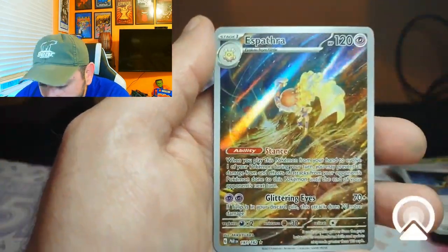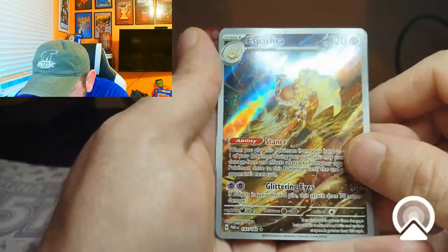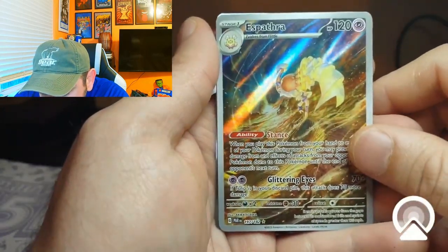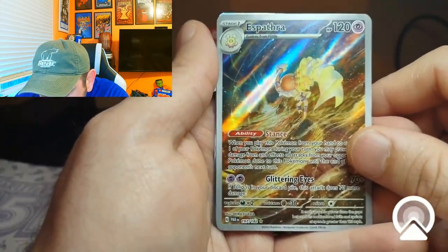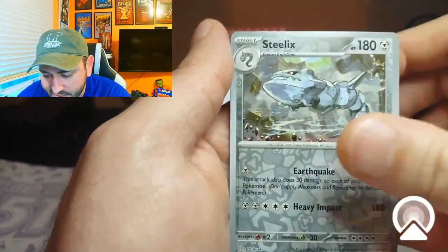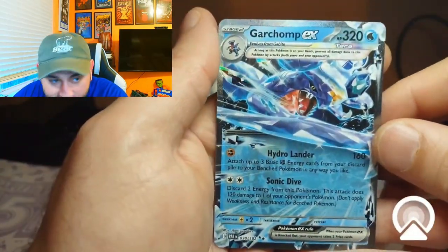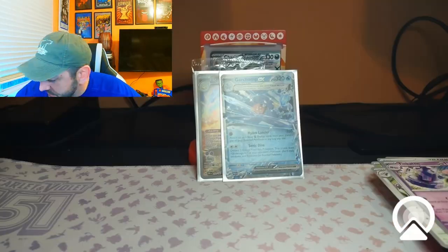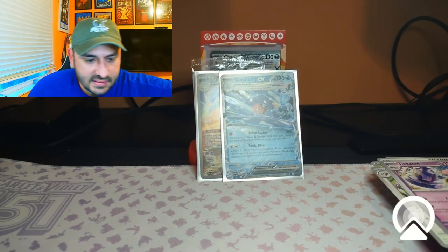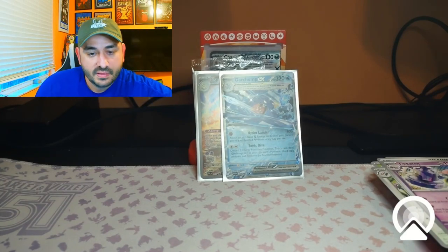We got our first pull — I definitely like the universe in the background on that artwork. We got a Garchomp EX. Now that we got the first ETB done, let's keep going.